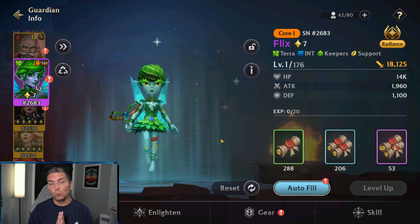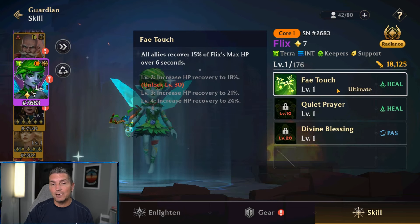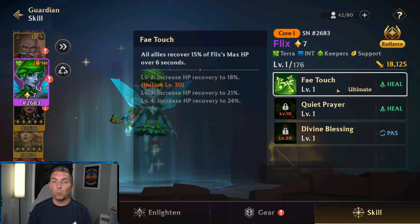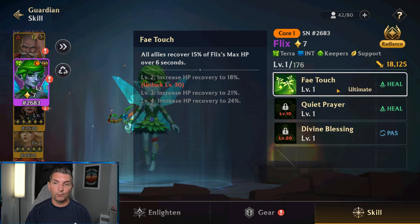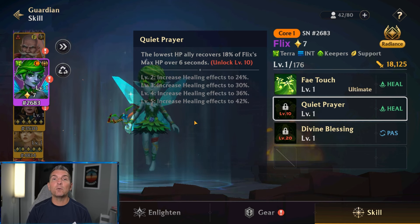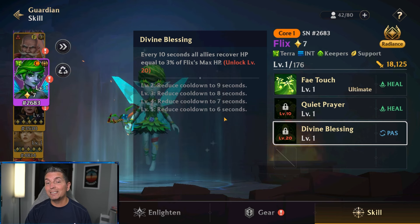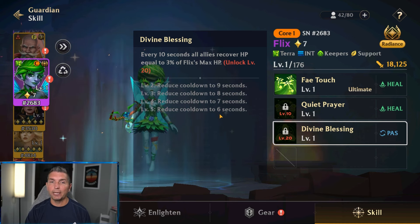If you're free-to-play, you have two options. Number one is Flicks. Running through the skills and abilities: Fade Touch — all allies recover 15% of Flicks's max HP. Very important to note it is based on max HP. Fire Prayer — the lowest HP ally recovers 18% of Flicks's max HP, still based on max HP. Then we have Divine Blessing — every 10 seconds, going down to six seconds, all allies recover HP equal to 3%. So if you want to make this hero work, you have to stack HP like no other.